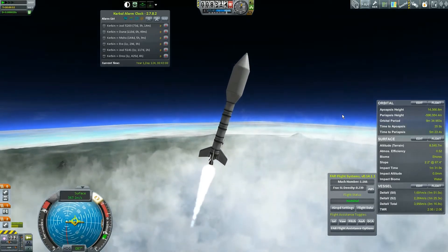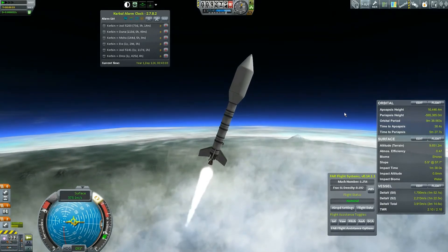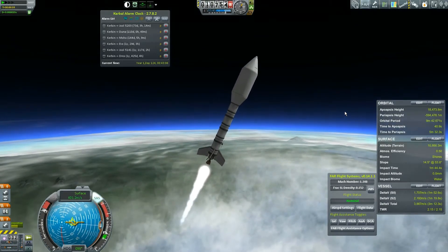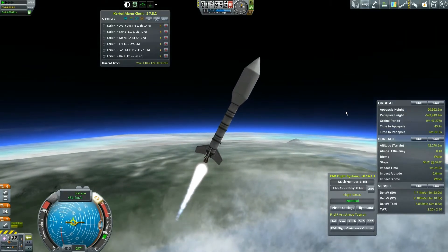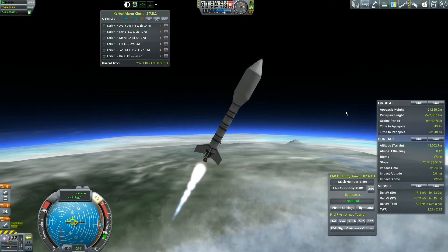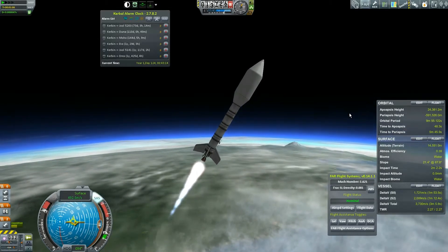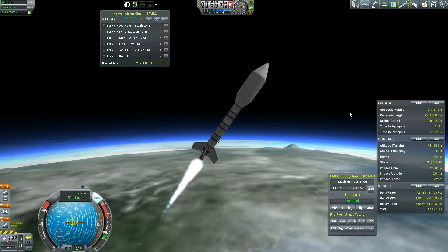We're basically testing the capabilities of these rockets to communicate with our communications network from far away. That's the entire goal of this mission. And while we're doing that, I'm going to try to get science data from outside of Kerbin's sphere of influence, just to see what happens.